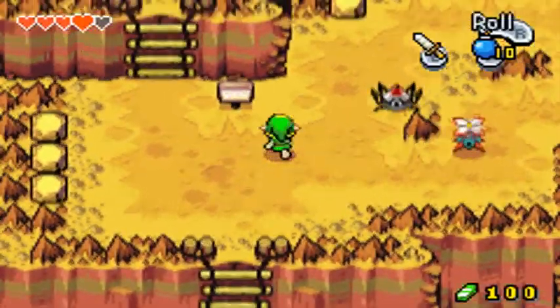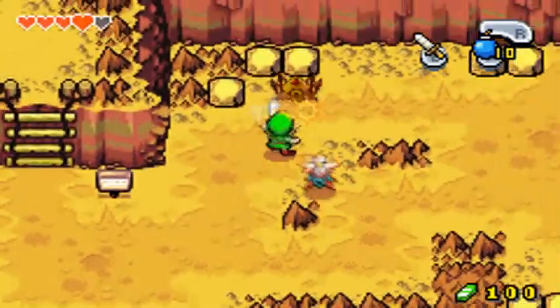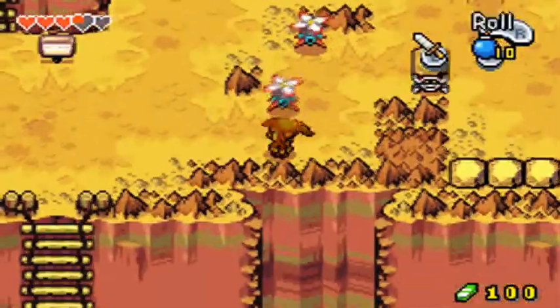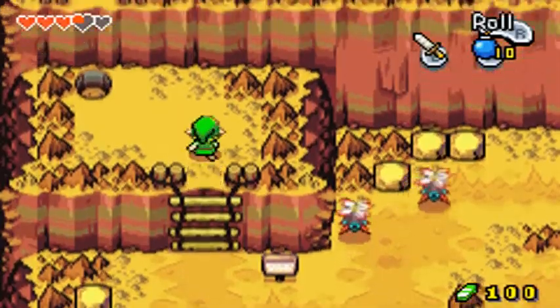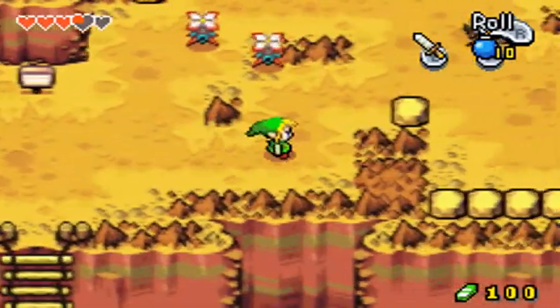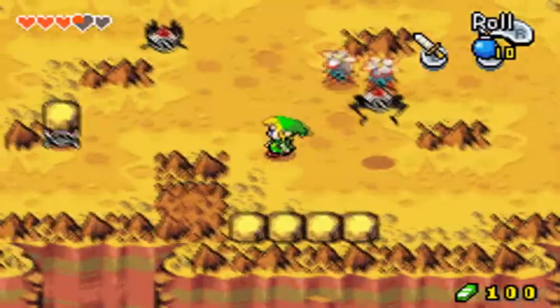I was also told that the kinstones - in order to put those together, you have to actually find people that have the other halves of the ones you have. And that's how you connect them. That little Deku scrub I was talking to earlier had the other half of one of them. Apparently I need a seed for that. Is that little hole where I have to go now? Did I miss something there? That would be unfortunate.